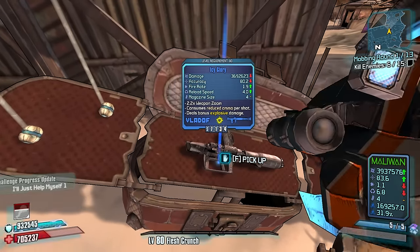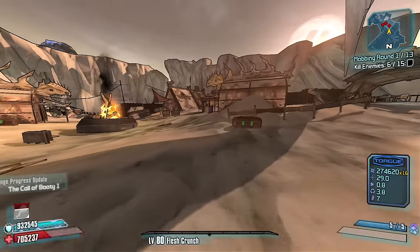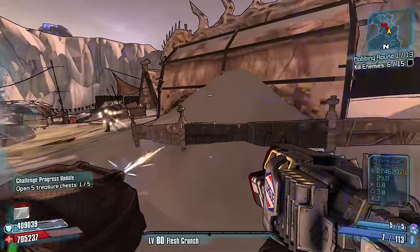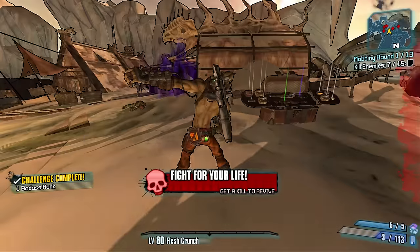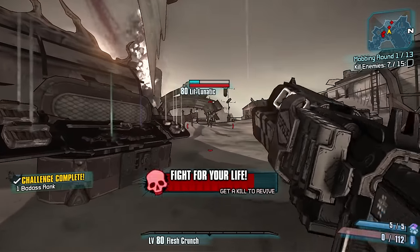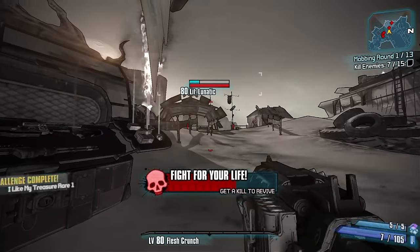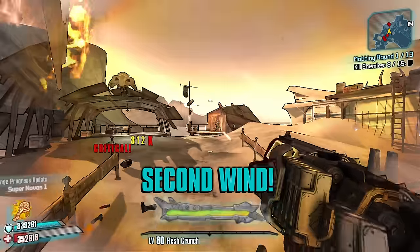We're going to drop this shock launcher and pull out the explosive launcher. I can't believe I left my explosive damage relic in the back. We're in the starting zone. Let's take a couple shots with this before we swap.